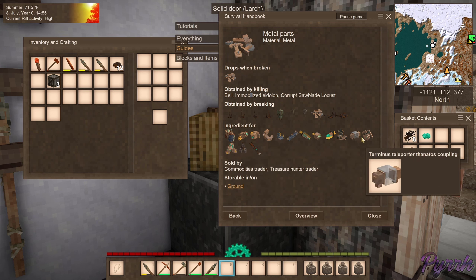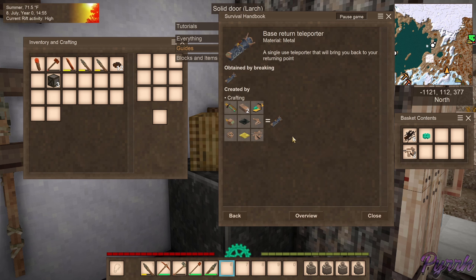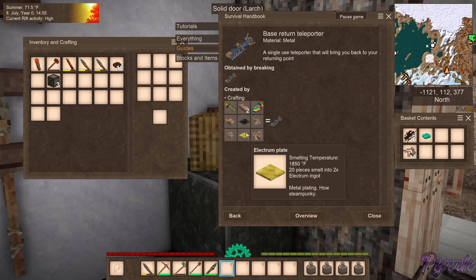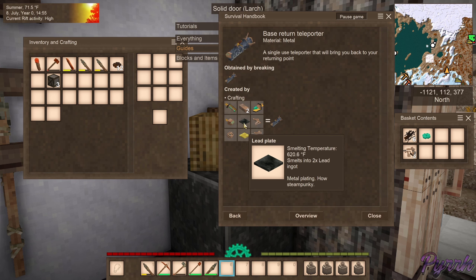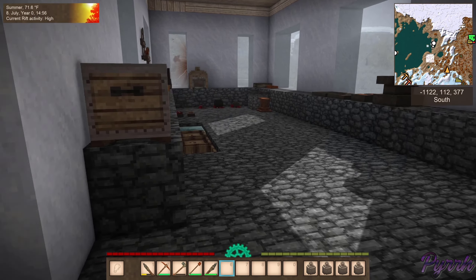Look at all this stuff! Oh my gosh, you can actually build these little Jonas parts now — teleporters! Base return teleporter. Whoa. Coopernickel, okay, that's new. Electrum. Oh goody, we only need some silver and gold? Silver and gold — yeah, that's it. That's really neat though. Look, it takes you back to your starting point like a gate spell or a recall spell. Nice!